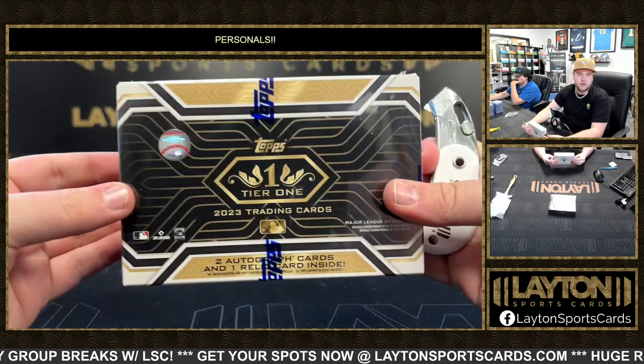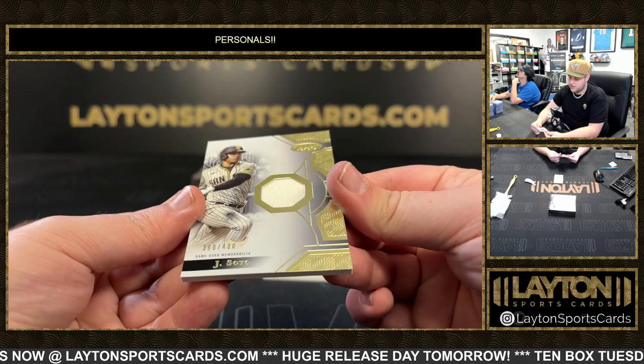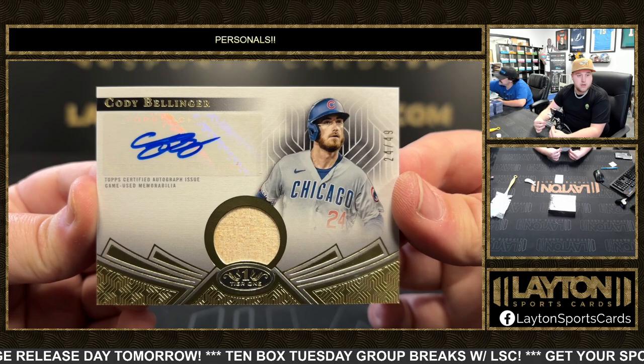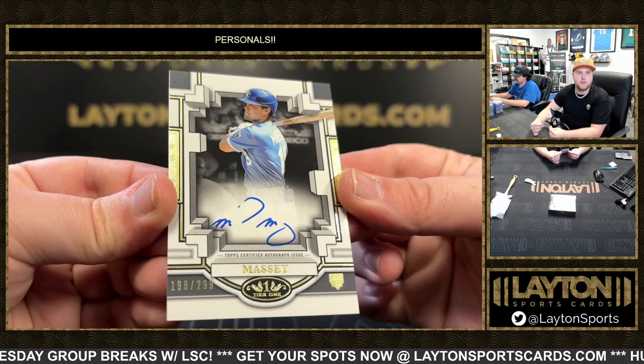We've got 23 Topps Tier One Baseball. Juan Soto for the Padres — now of the Yankees — just a 400. Brand new New York Yankee, hopefully for more than one year. Cody Bellinger for the Cubs, 24 of 49 on the game-used bat auto — that's pretty cool. And a rookie auto for the Royals, numbered 299 — Michael Massey. Topps certified breakout autograph of Michael Massey, pretty cool.